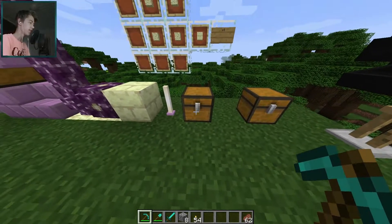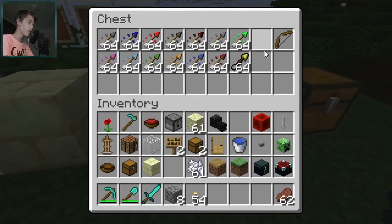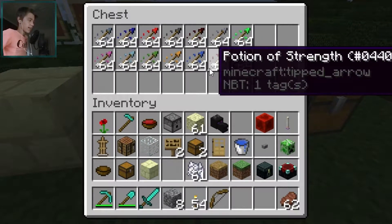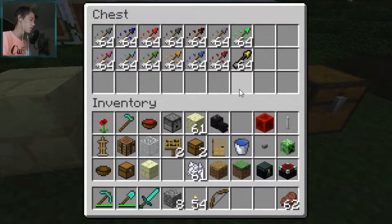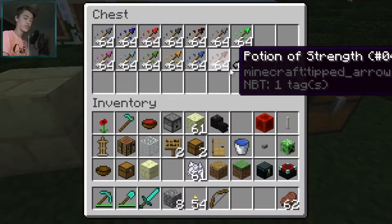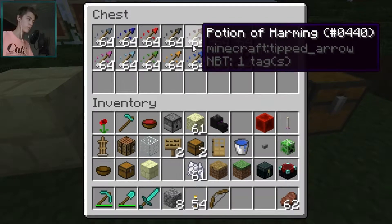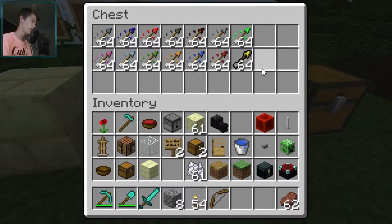The next thing I want to show you is that there are now new arrows. There's now an arrow for every potion effect possible. For example, you can shoot a zombie with a potion of harming arrow, and it will do the bow damage plus the harming damage. You can get some really overpowered bows.